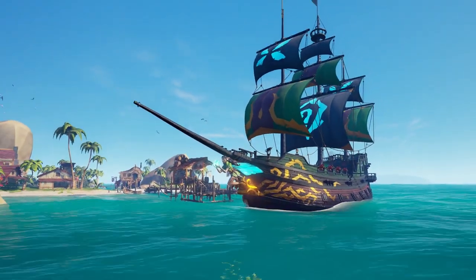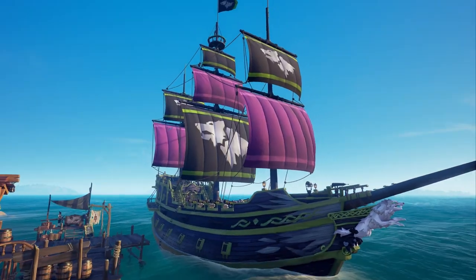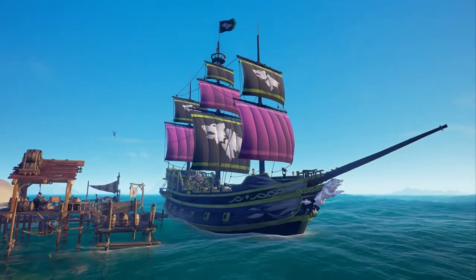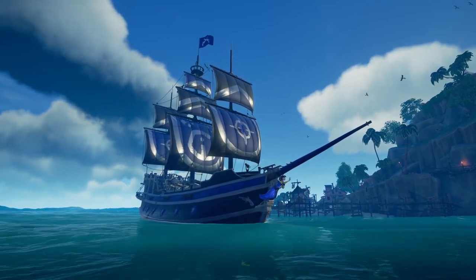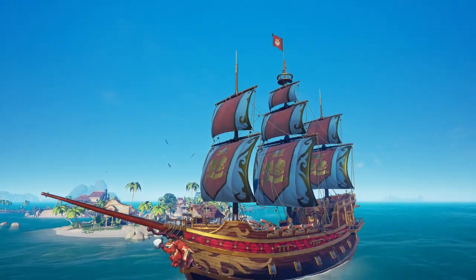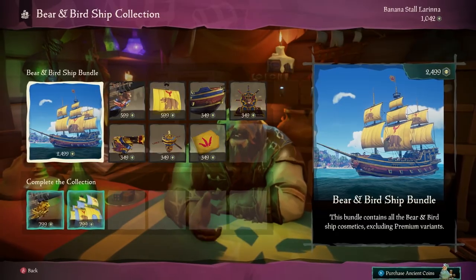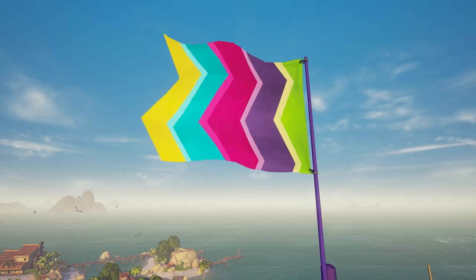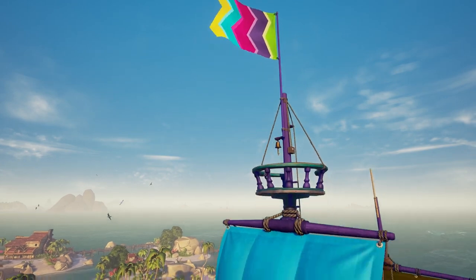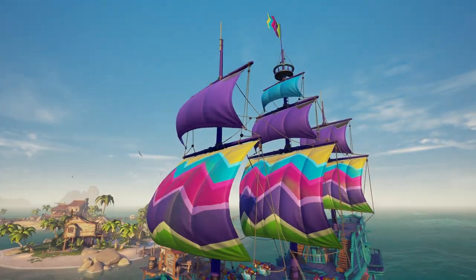Ahoy and welcome! In this series I am doing a deep dive into certain heritage ship cosmetics that are available in Sea of Thieves. Aside from just looking beautiful, quite a few of them are inspired by past Rare video games. These ship cosmetics are available at the Pirate Emporium and have the common theme of being really expensive. In this video we will have a look at the Paradise Garden Ship Set, which is based on the Viva Piñata franchise.